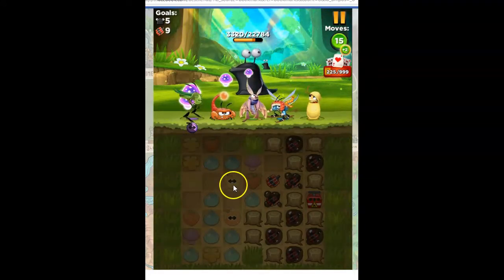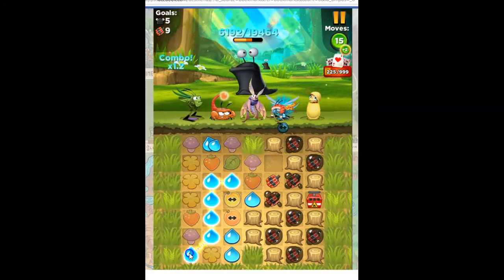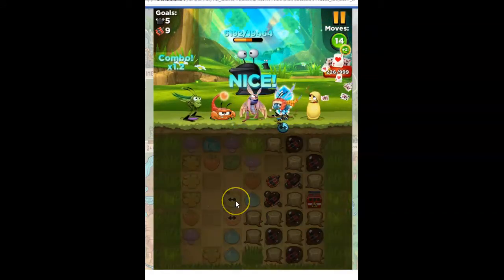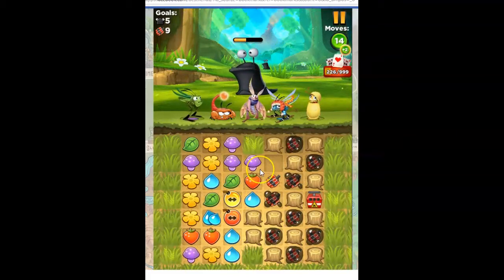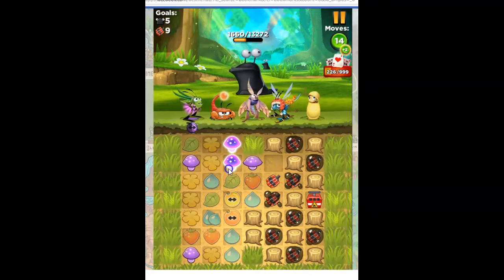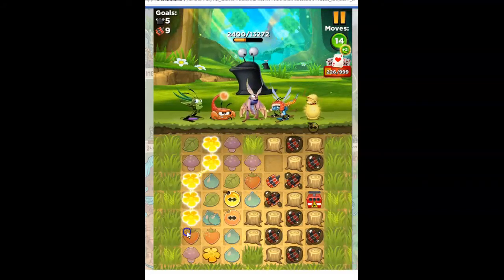Let's take this out. Now that yellow is aligned, if I can set it off. I'm going to do this so I don't bring this down too far. I've not been paying attention to my slugs. I might have to bring this down too far. That's a throwaway move. That's not much better.